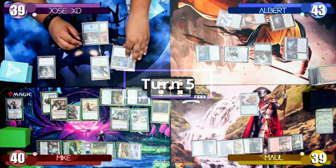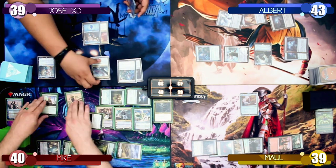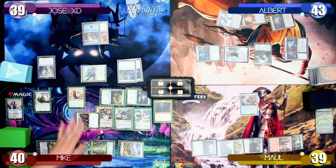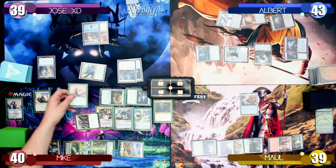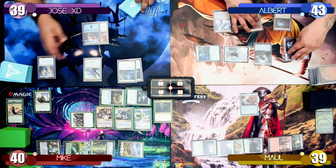Jose starts turn 5 by drawing a card and still not finding a land. He moves straight into combat and attacks Mike for 5. Mike decides to block with his Birds of Paradise, not allowing Jose to use Ojitai's Anticipate ability. With nothing else, Jose passes the turn to me.